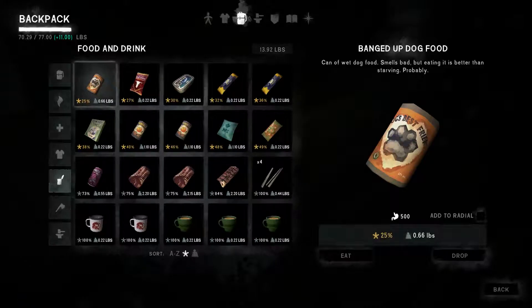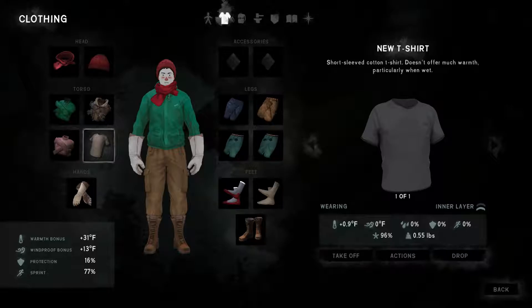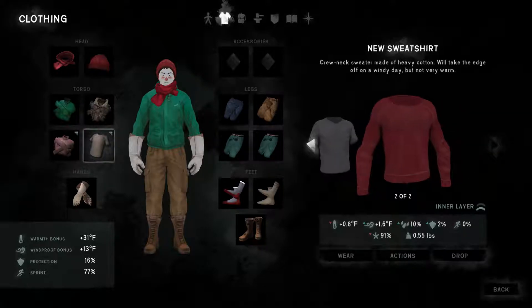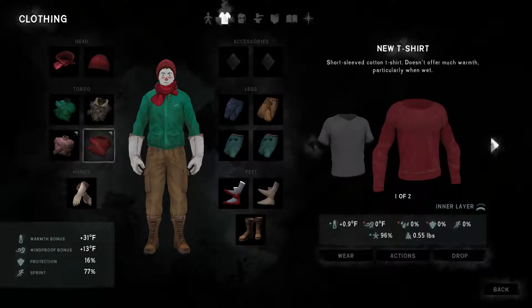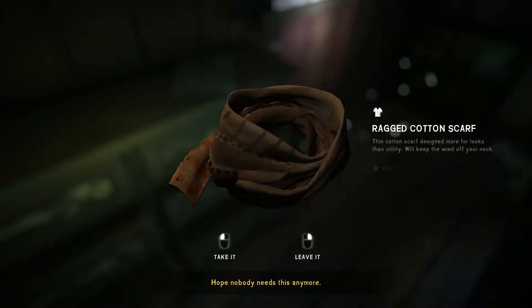Is that better than mine? Let's take a look — I have a sweater. It is worse, though not by much. It might just be that the condition's a little lower. It's the exact same weight, it's got slightly less warmth, but its stats are actually better in other ways — more wind resistance and a couple other better stats too. So we're gonna do that instead.